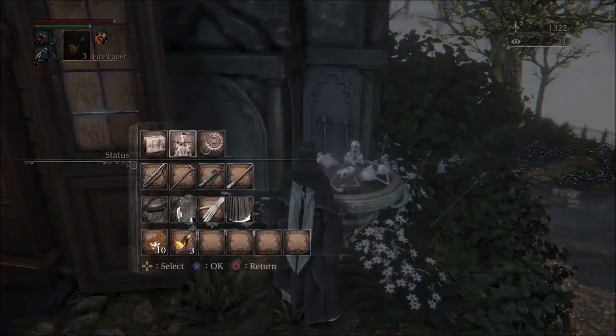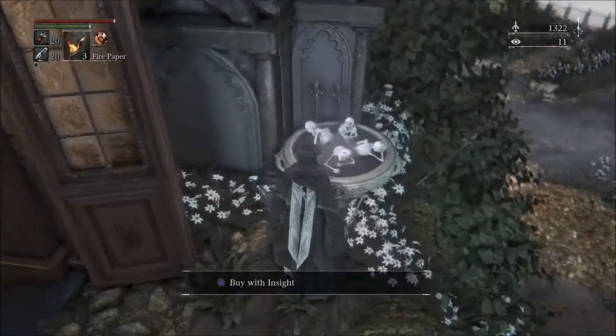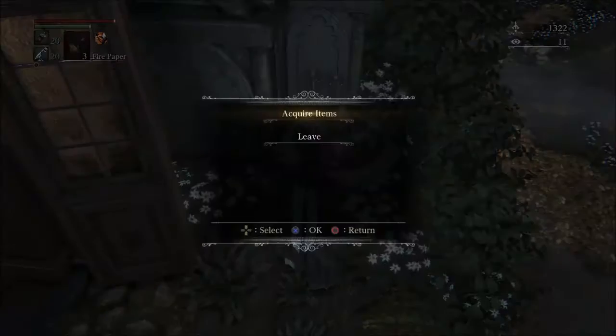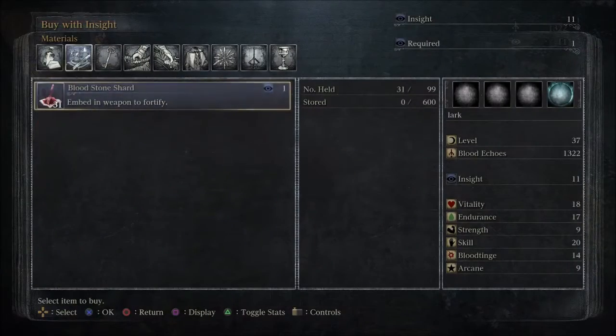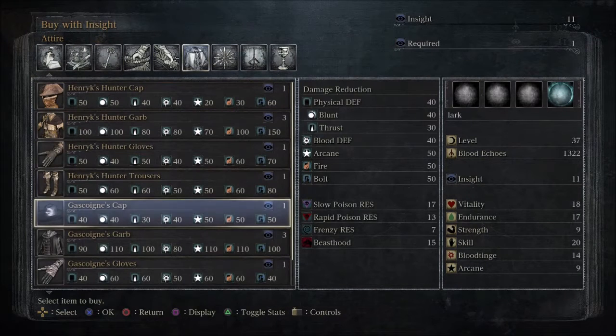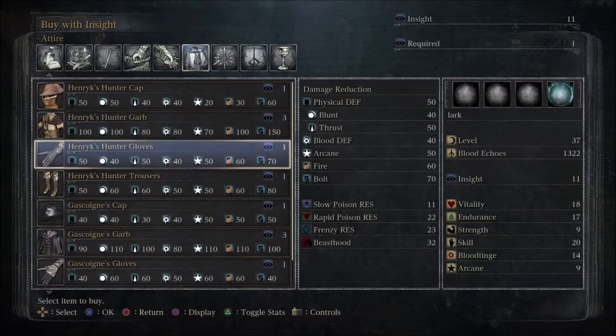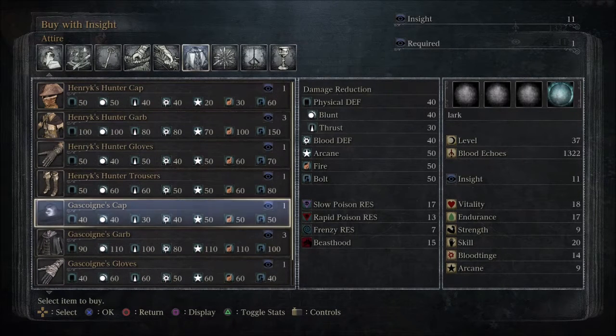You can see my stats here — I've got quite a lot of poison resist, specifically slow poison resist is what you want. If you don't have the necessary armour, go to your insight merchant and have a look for some armour there that gives you some slow poison resist. Gascon's armour set will give you some of that, but it's not as good as the church set.